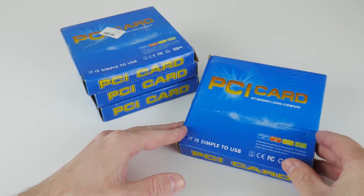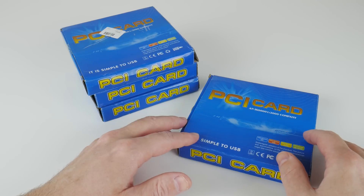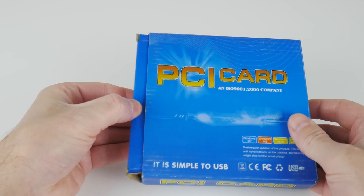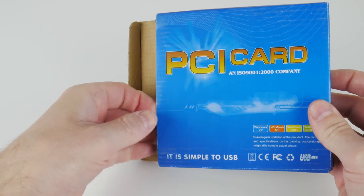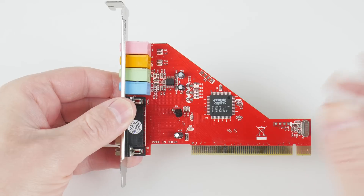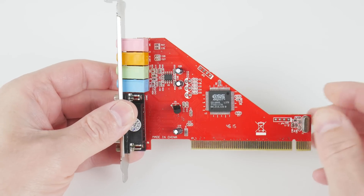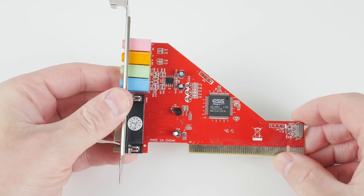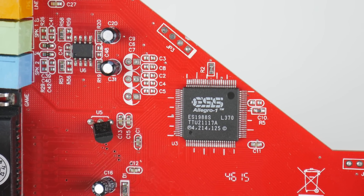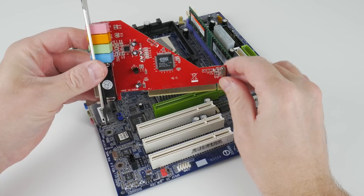When I bought these unbranded sound cards online I wasn't quite sure what to expect, but it turns out these are one of the best DOS compatible PCI sound cards. Looking inside, we can see the sound card and a driver disc. The card is very minimalistic — just an oscillator, the chip, and a few capacitors — so it didn't fill me with much confidence. The chip is from ESS Allegro 1, model number ES1988S. Let's find out what this sound card can do.